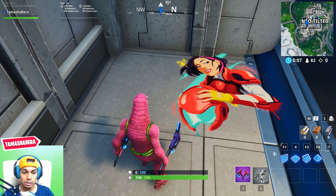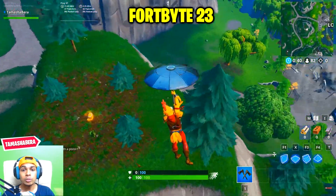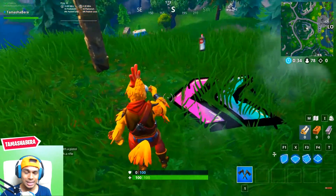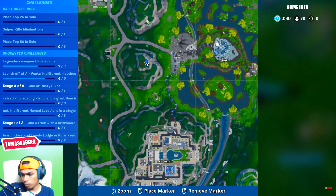The next challenge is Fortbyte number 23, which is found between an RV campsite, a gas station, and a monstrous footprint. This one is very easy — you need to come over to the exact spot I'm showing you right now.